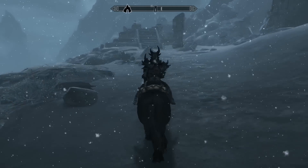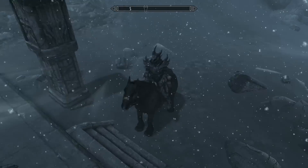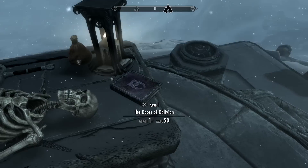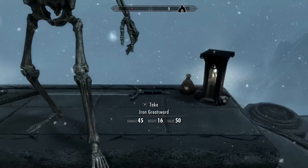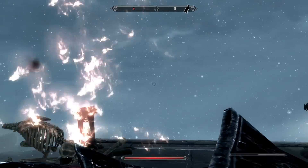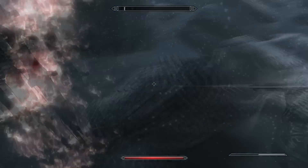Once you're up there, leave your horse close by — I'll explain why in a second. Go up to where a skeleton is lying down and take any of the items around him — the gold, the book, whatever you want. As soon as you do that, he'll get up. Just kill him — he's a really easy enemy. Be careful, as two other skeletons will also spawn behind you, but they're easy to take out as well.